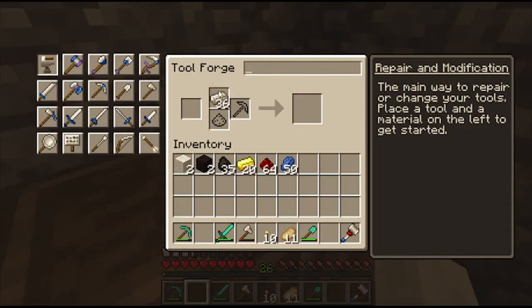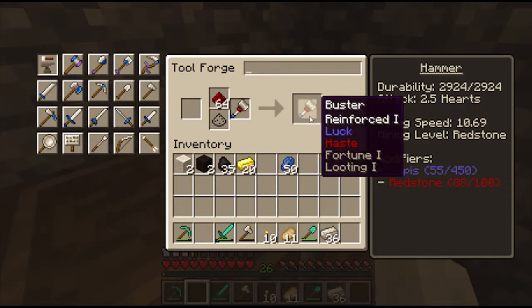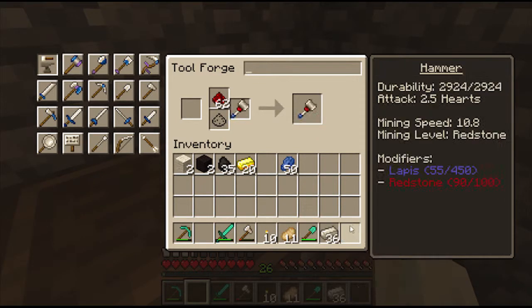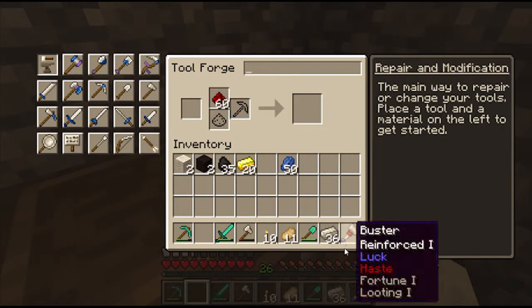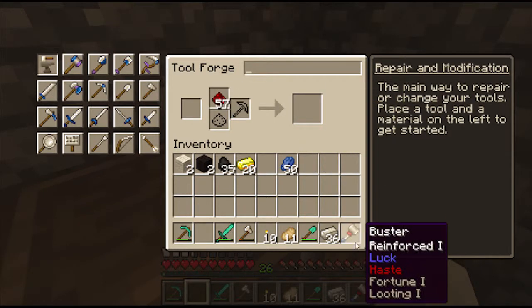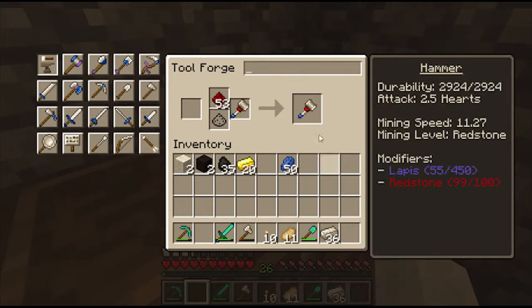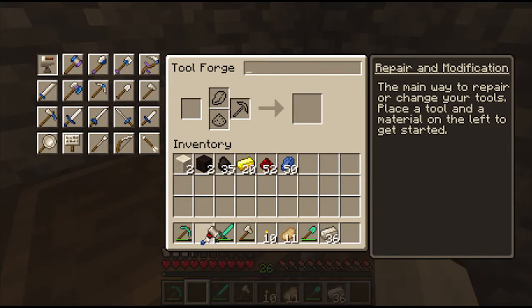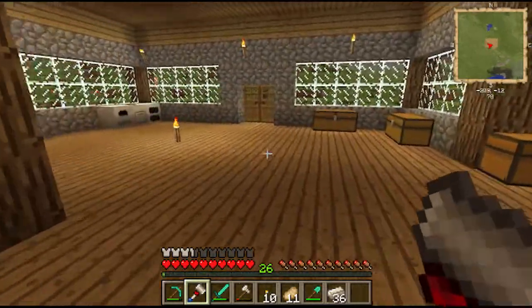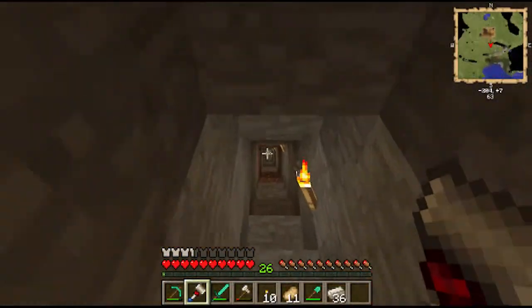It's good as new, and I can also put in redstone to make it mine much faster. With lapis right here I can also increase the luck of it so I can get more coal, more redstone, more lapis. I'll go show you guys how efficient this is and then show you how I'm going to make this sword.